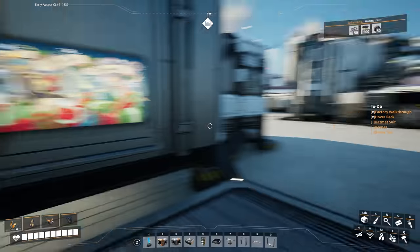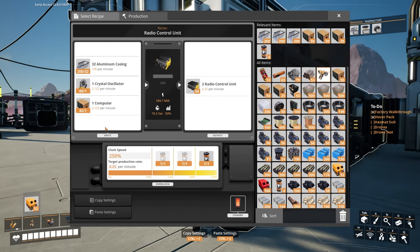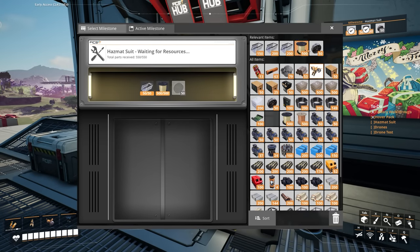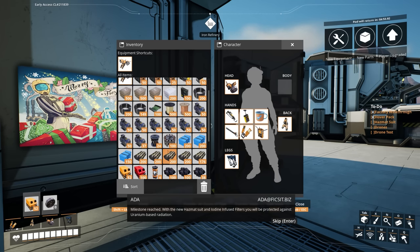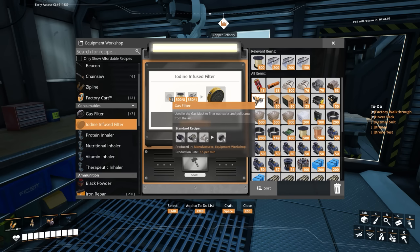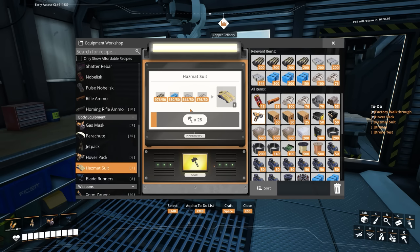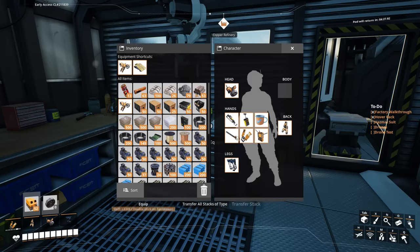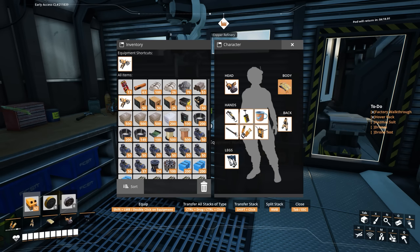We need casing — oh good, we've still got some. We've got 50 as well, nice. We can do both of these now. Hazmat suit — done. Extra inventory. Let's see: uranium-based radiation. So we need gas filters to give us iodine-infused filters, which fit into the hazmat suit. Let's make the suit first. Shields pioneers from the adverse effects of radiation. Consumes iodine-infused filters from inventory while worn in radioactive areas. Oh, it's on the body slot — sweet. You can wear it along with the gas mask; I thought you had to wear it instead. That's good.